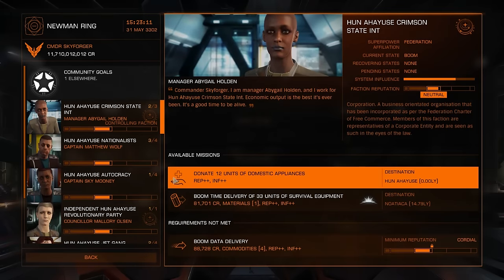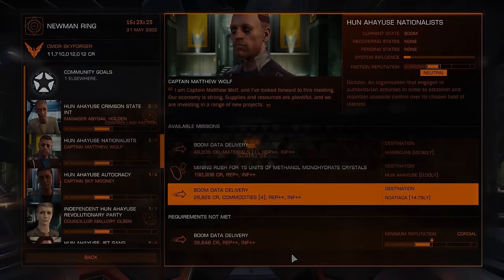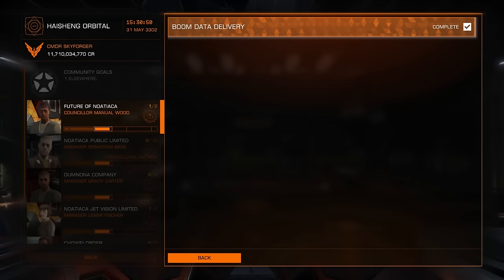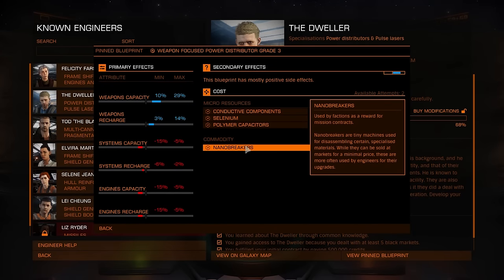Nano breakers are a mission reward — very easy. I've seen missions at Shinar Tradesha and many other places. If you don't see such a reward right away, try switching game modes; it sometimes helps. If still nothing, you probably need to find another starport. But I've seen this reward many, many times, so you should not have any trouble locating nano breakers. What's even better — missions usually give you 4 of those, so one mission and you can have enough for 4 upgrades.